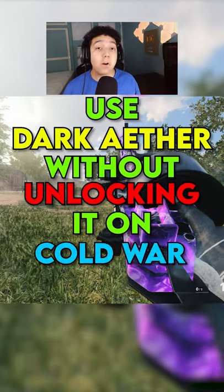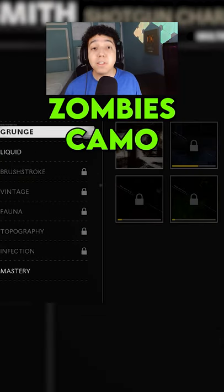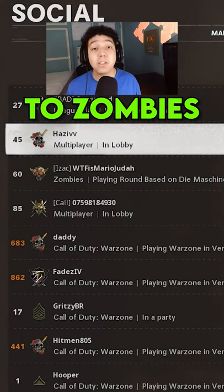Here's how to use Dark Aether without unlocking it on Cold War. First, equip Lawbreaker and have a friend invite you. On this second weapon, equip a Zombies Camo and then open up your Social Menu and tell your friend to take you to Zombies.